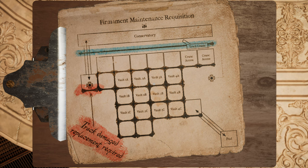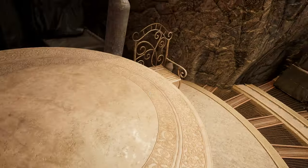It looks like if we want to get to the Conservatory we have to go to that socket where the track is damaged. We are the keepers, I guess. Well, let's just see what this actually looks like.